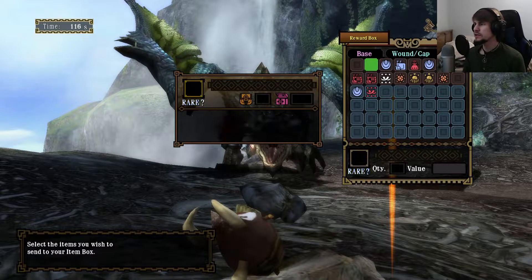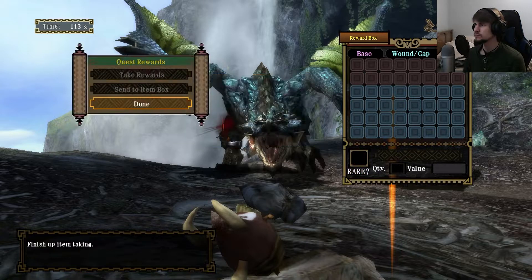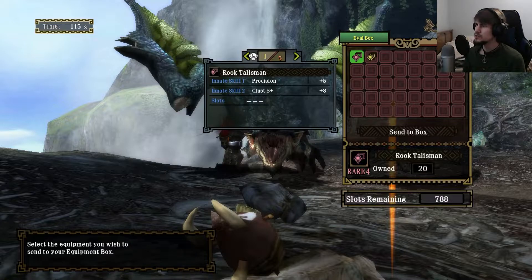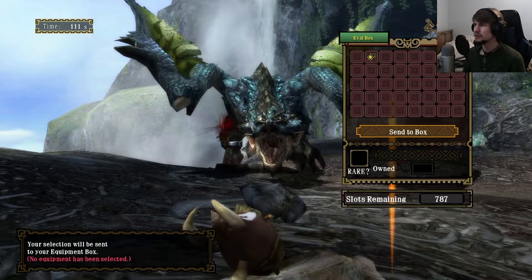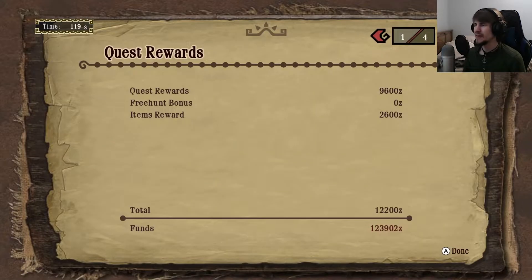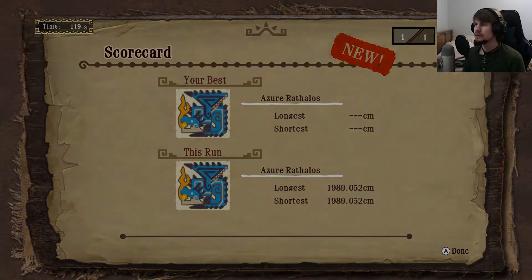I don't think so, to be honest, but we'll have to check the upgrades. What did we get here? Precision +5 Cluster Shot — I guess we can take that. And KO +2 — nah. There we go. That's Azurathalos taken care of.